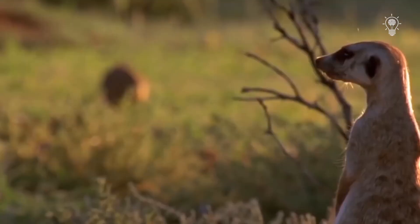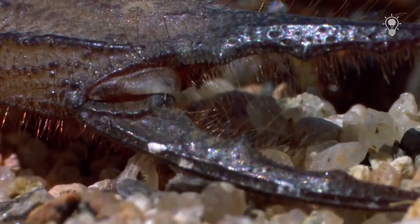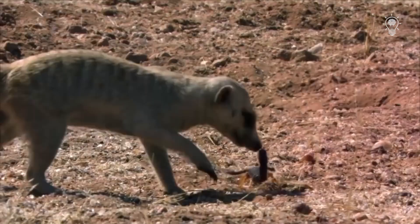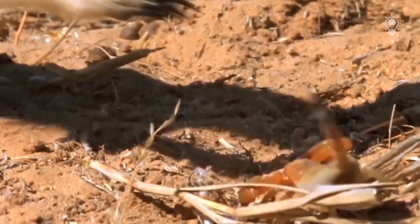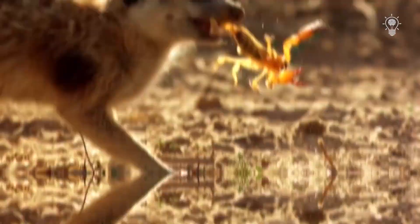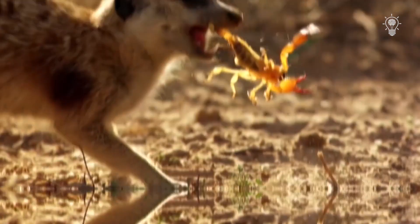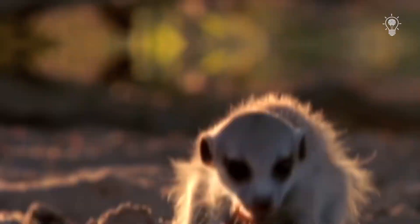Scorpions occupy a special place in the list of favorite meerkat treats. The animals are very well protected from the action of their venom, but an encounter with the most dangerous scorpions can end in disaster. So meerkats rely on their lightning-fast reaction, characteristic of the mongoose family. Following sophisticated tactics, they first try to get rid of the sting, thus disabling their opponent. Scorpions devoid of their formidable weapon become easy prey for both kids and adults.